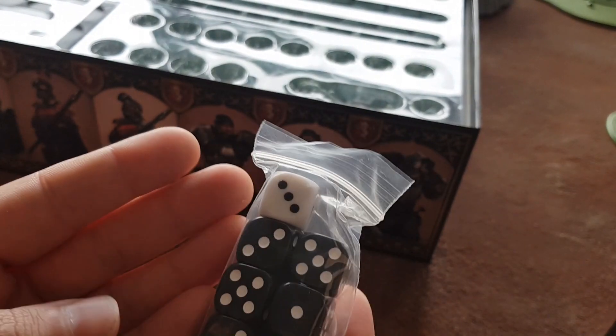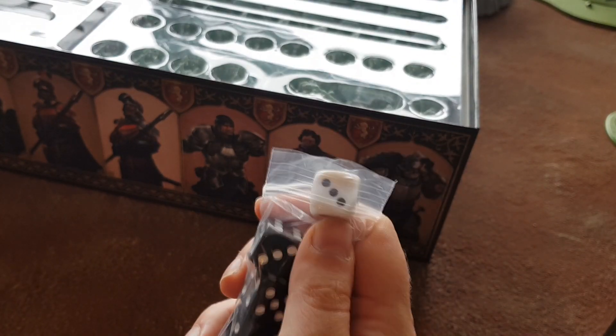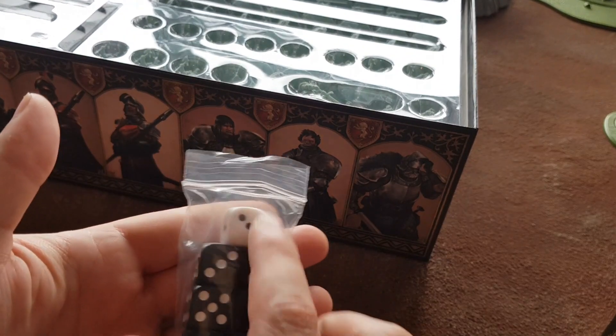Dice. I actually didn't get any of the Kickstarter dice, but it's easy enough to get equivalent stuff printed. What I do like is that they have a proper D3 in here — even though doing a D3 on a D6 is easy, I think this is a smart move.